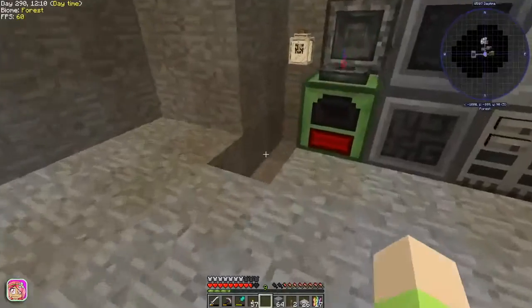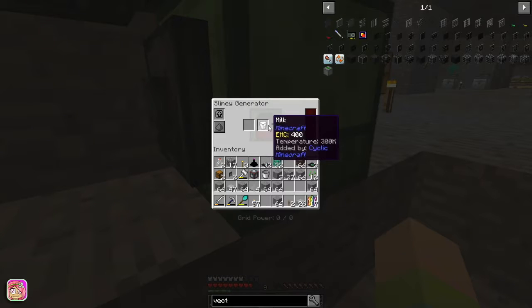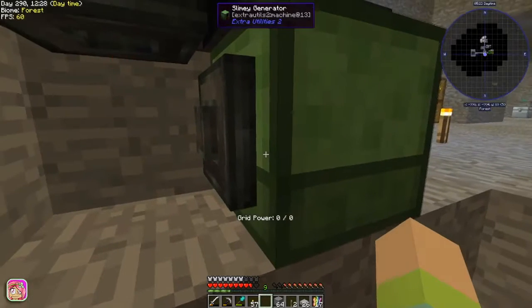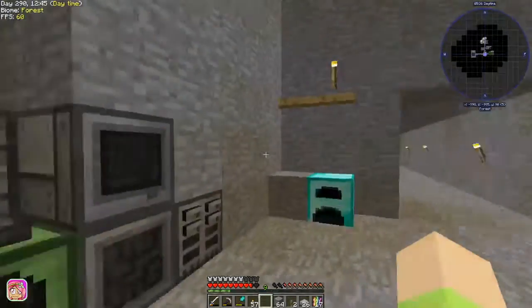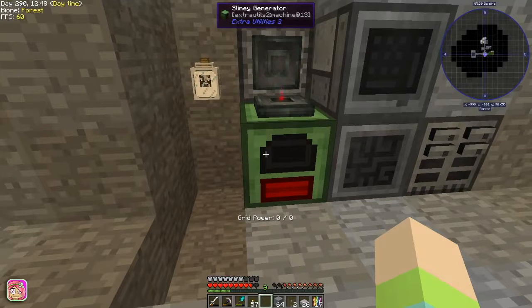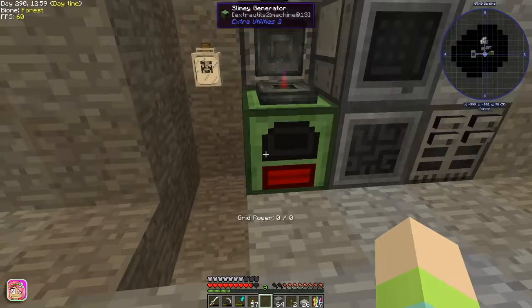One of the things I had to do — I left this out so I could show you guys — is that this here was taking out everything, including the slime as well as the bucket. So I had to put a filter. It's easy to filter: just right-click and put whatever you want it to take — just put one in here and that's all it's going to take. So it only takes the empty bucket.